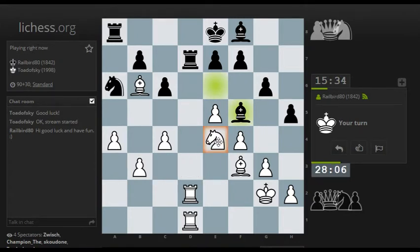He plays Bishop f5, like I suspected. He likes having a Knight versus Bishop dynamic here. This Bishop is outside the pawn chain, so despite being a bad Bishop technically, it's reasonably well placed. My Knight cuts through the position better than a Bishop would, so getting the Bishop pair here wouldn't make things any easier.